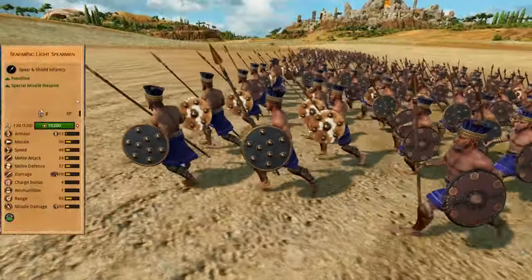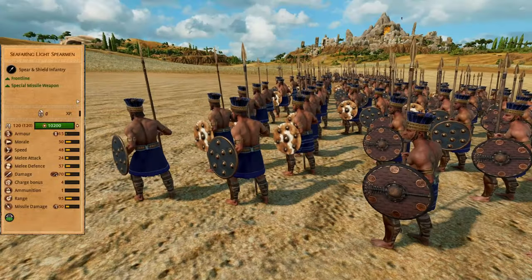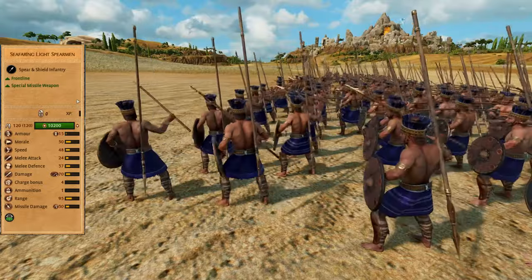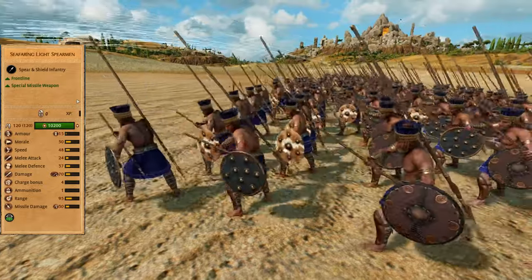Seafaring light spearmen are a standard but good frontline, much better than default spearmen. They have one javelin, but to throw it they must stand still. With bonuses versus swords and axes they can deal with many early game units.